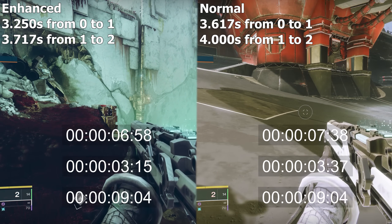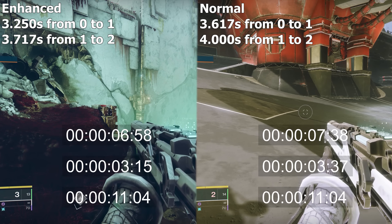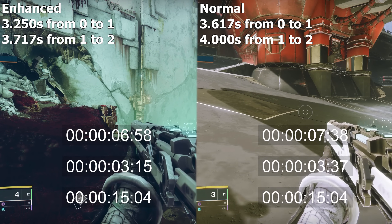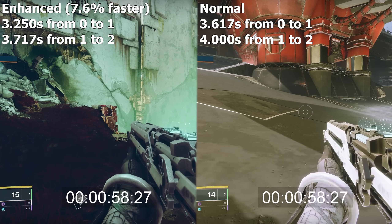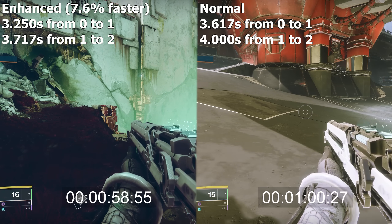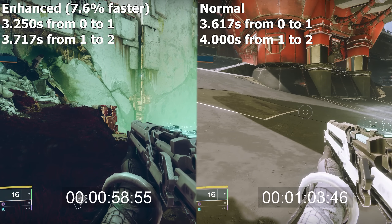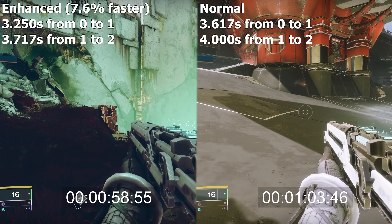After that, it takes around 3.717 seconds to reload 1 ammo for the enhanced version and around 4 seconds to reload 1 ammo for the normal version — that's only 7.6% faster. Reloading a total of 16 ammo, it takes about 63.767 seconds for the normal Reconstruction and 58.917 seconds for the enhanced Reconstruction.